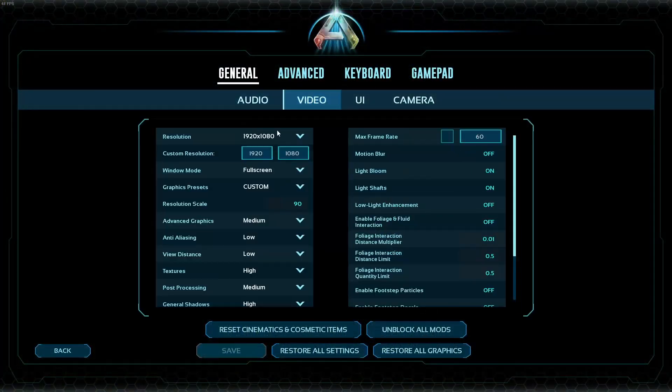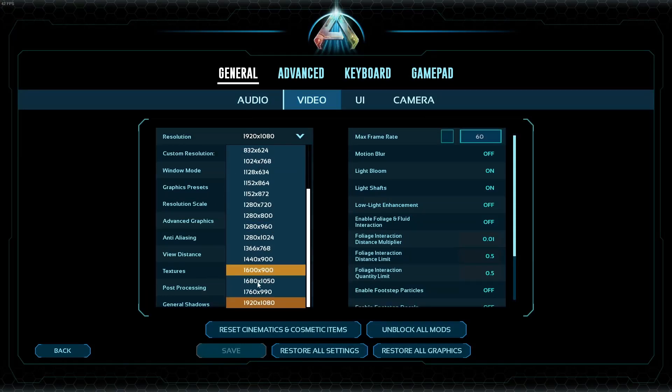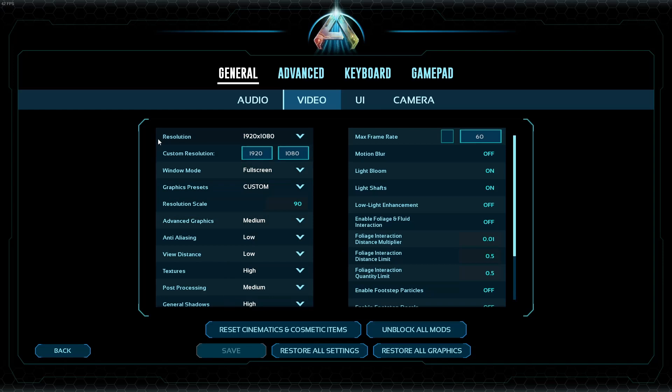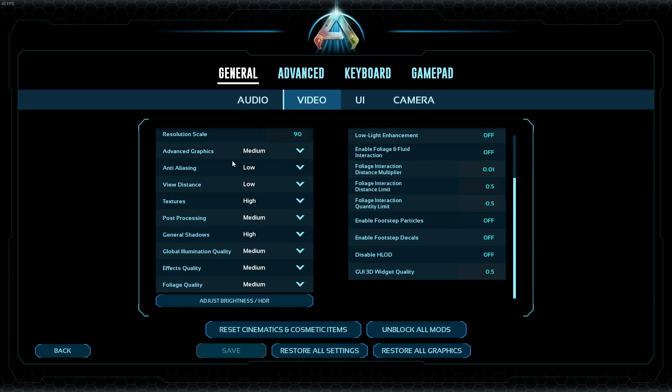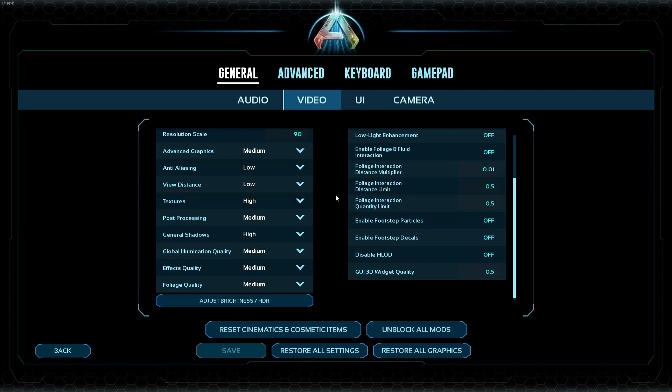First things first: resolution at max. Resolution scale I keep at 90, window mode full screen, advanced graphics on medium, anti-aliasing low, view distance low, textures on high, post-processing on medium, and general shadow is high.